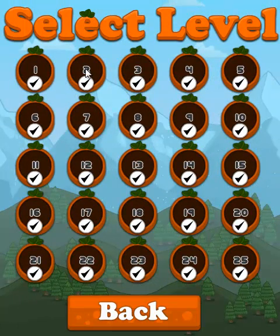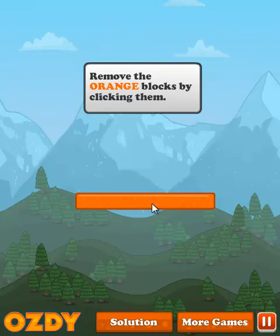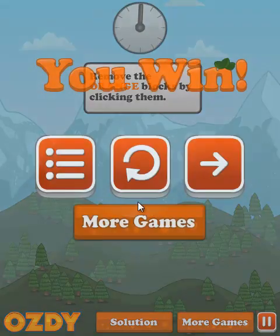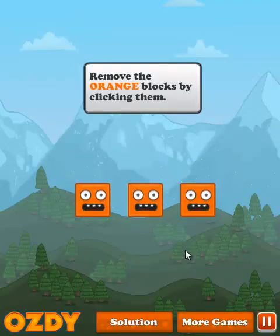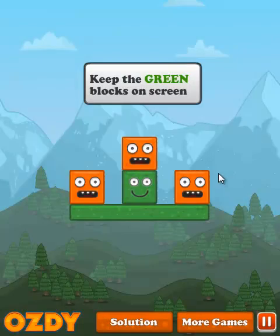So I've beaten all of the levels — we'll just start at level one. Remove the orange blocks by clicking on them. Well, there's two ways you can do this: you can go click, click, click, and then click this orange block, or you can click this block and they all fall. For those select few who may have seen my earlier videos, did that not seem very similar to something? Not only the gameplay, the general puzzle nature of it, but even the faces on the blocks is very reminiscent of a previous game.